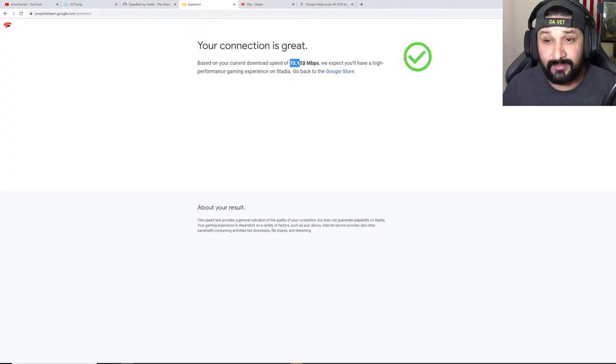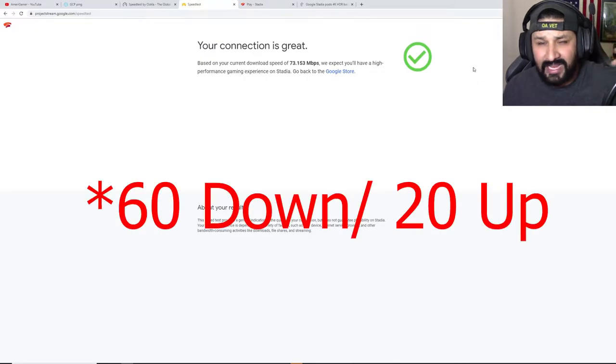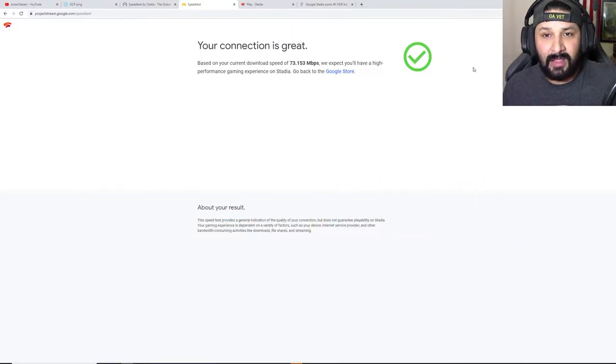I took it one step further and went to Google's own Stadia website to test my internet speeds according to their testing software. For some reason it gave me a 73, which I'll take — if my internet provider is being generous to me, okay, I'll take it. But again, I only pay for about 50 down and about 15 to 30 upload speeds. I don't think their testing tool is very accurate.